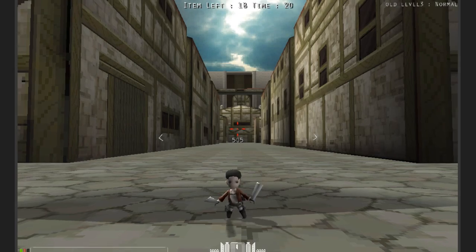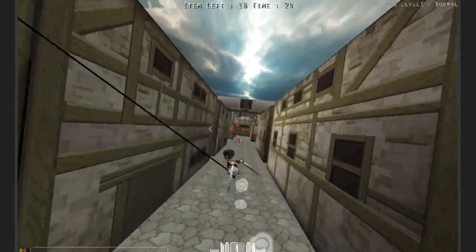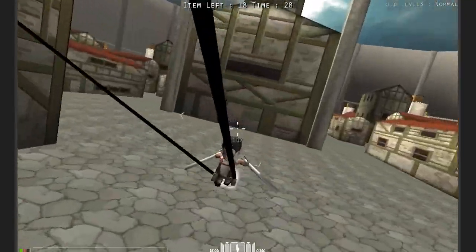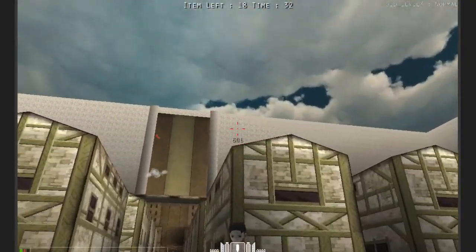Hello everybody and welcome to another tutorials video. Today we are in AOT level 3 in order to teach you guys a little lesson on a couple of things. The first one is going to be how to climb this 50 meter wall all around the city.